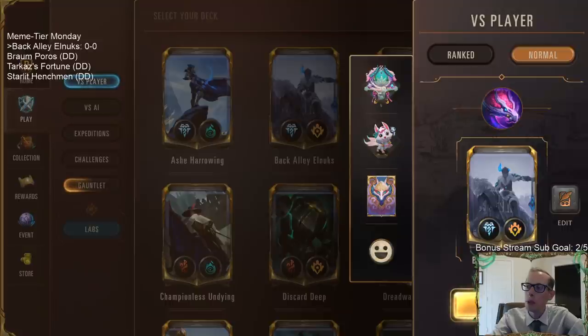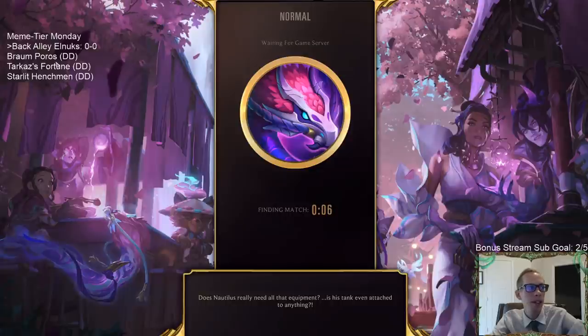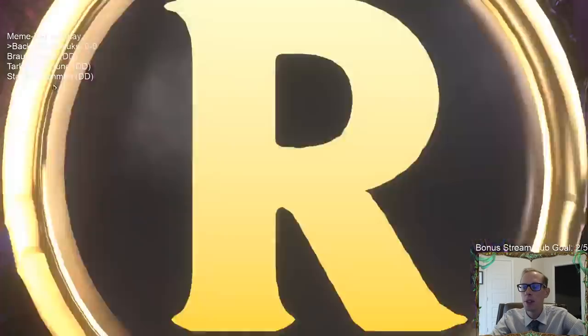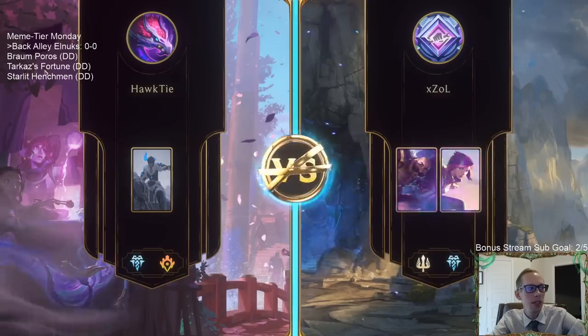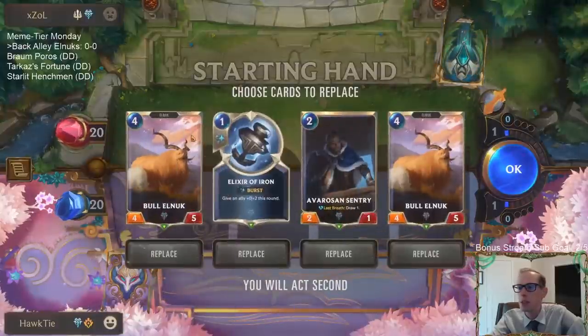Let's give this a try - we're going to play five games in Normal with this being our Elnux deck, that's what we do here on Meme Tier Monday. We have three other donation decks to play after this: a bunch of Freljord decks, Braum decks, Braum Poros, Tarkaz's Fortune which has Braum in it, and Starlet Henchman which also has Braum in it.